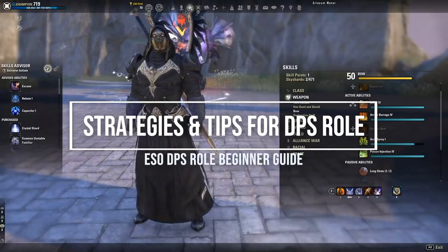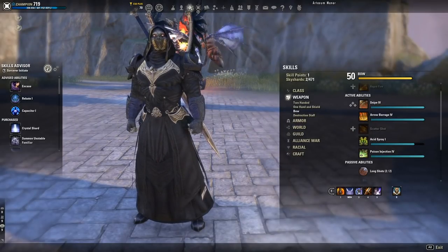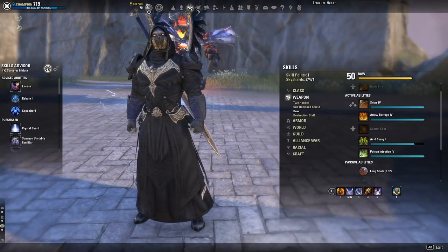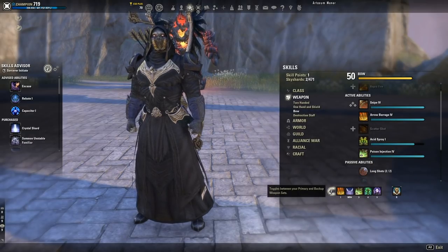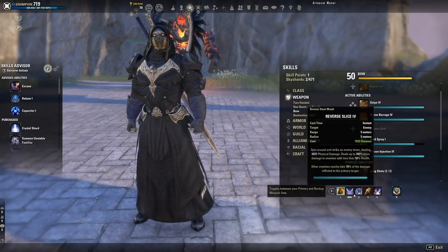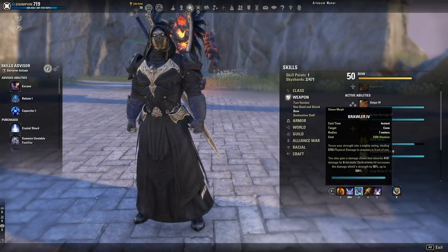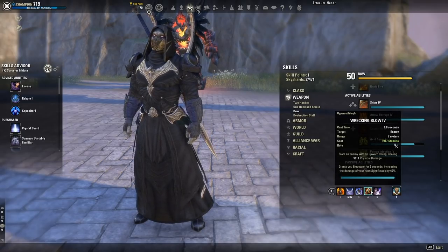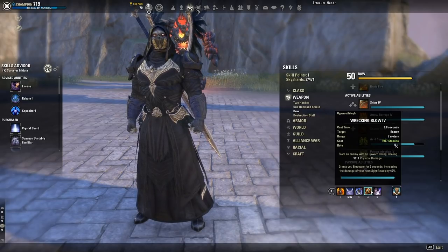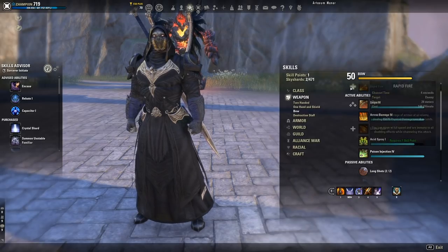Now we're going to talk about strategies and tips with the DPS class itself, covering a lot of topics that beginner DPS players need to know. Let's talk about the basics first. You start with one skill bar, and when you hit level 15 you unlock a second bar. You get five skills on each bar plus an ultimate. Most skills are instant cast, but some are channeled — for example, Brawler is instant cast while Wrecking Blow has a 0.8-second cast time.